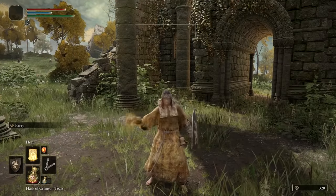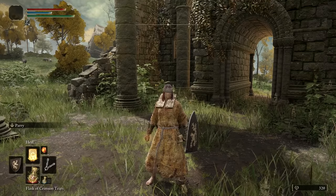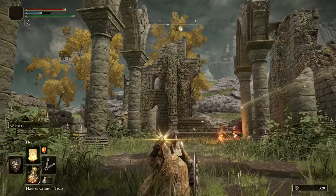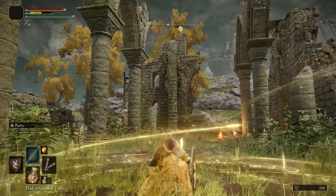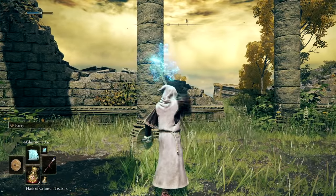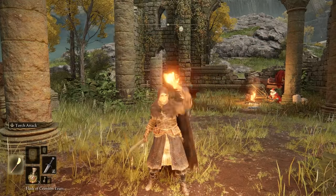At the top of the D-pad, you'll be able to cycle through your current selection of spells. New spells can be memorized at a Site of Grace. These spells will either be Incantations, which must be cast with an equipped Seal, or Sorceries, which must be cast with an equipped Staff. Cycle through your equipped armaments by pressing left or right on the D-pad.